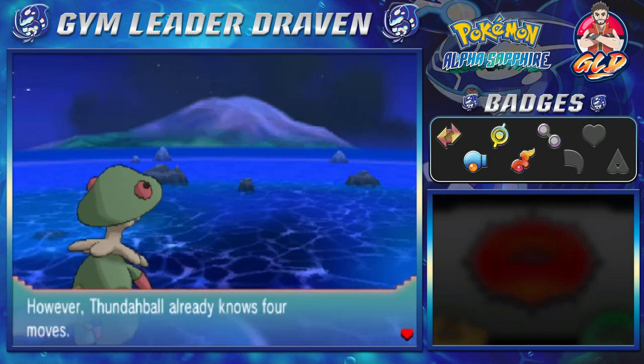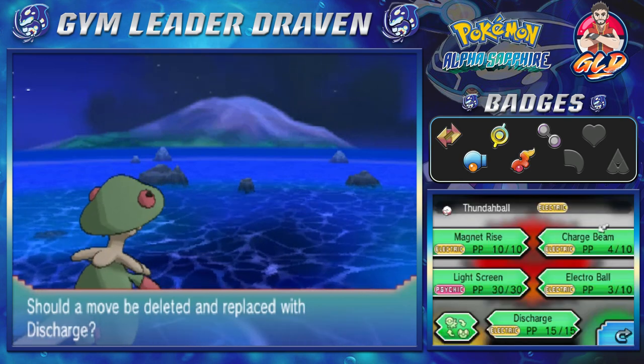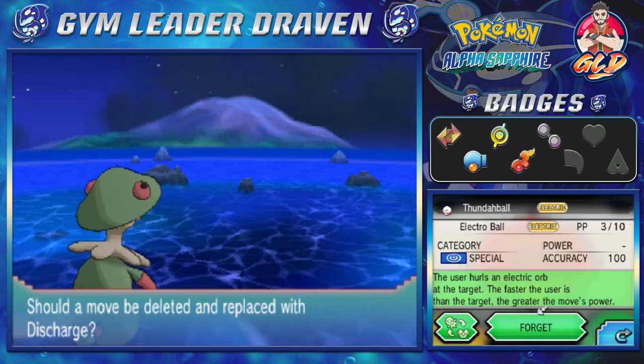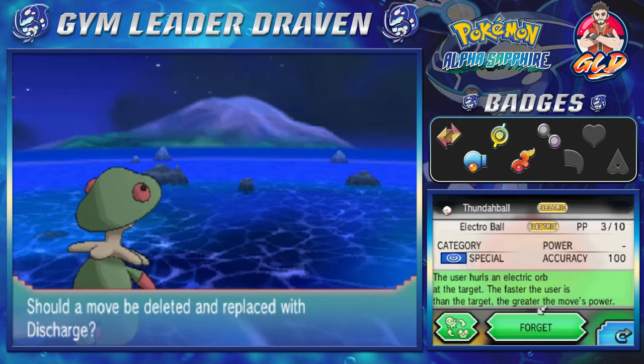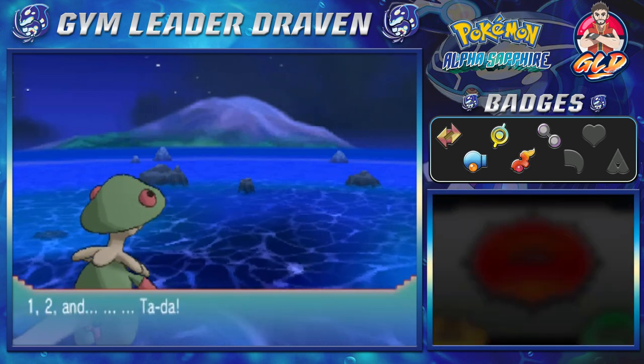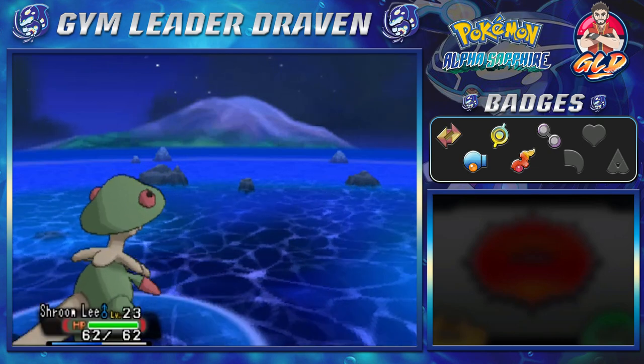Thunderball grows to level 41 and is finally learning Discharge. Let's go ahead and take away Electro Ball. Discharge is not a double-hit move but it hits two people at one time.